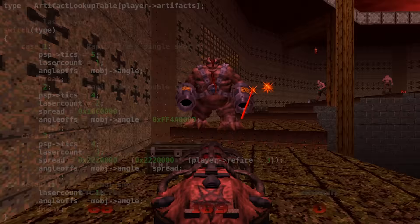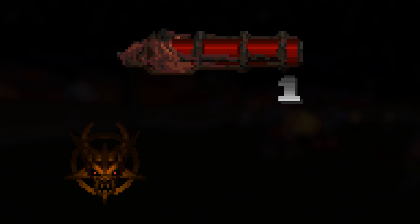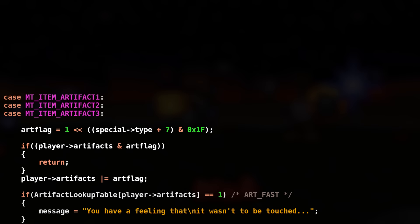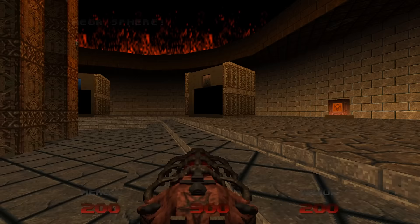Possessing Demon Keys will upgrade your Unmaker. The Unmaker checks how many Demon Keys you own — if you own one Demon Key, it gets upgraded from level 0 to level 1. It can be either Demon Key: Orange, Purple, or Sion. Same when you possess two Demon Keys, and the Unmaker gets upgraded to level 2. Doom 64 uses some bitmasking on a lookup table to determine what combination of Demon Keys affects your Unmaker. Level 3 requires all three Demon Keys, obviously.